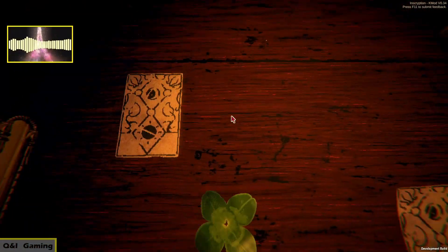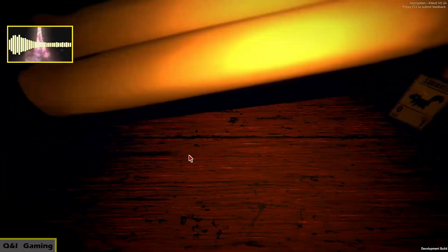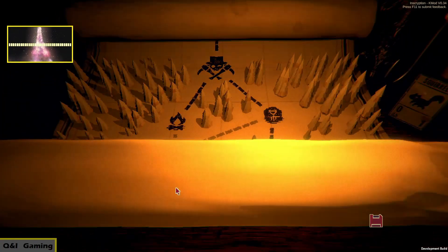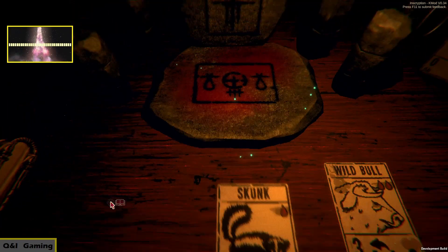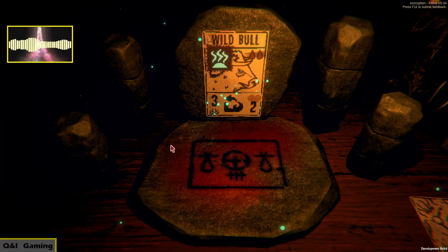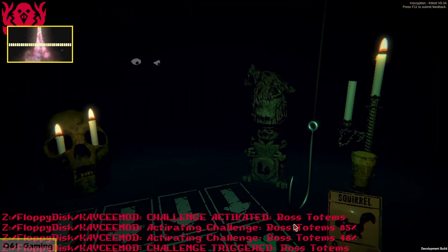We need a good card but we don't have that much choice — it's not a bad card but not what I want because I need someone that can give or take a sigil. We're probably giving the skunk ability to the wild bull. We're gonna make the wild bull flying, but that doesn't make any sense. I think we'll just give this to the wild bull — that's fine. First boss fight: it's the Prospector. We know the drill depending on his totem.